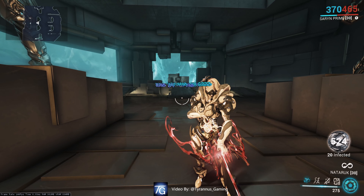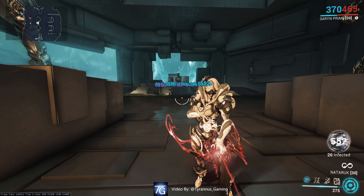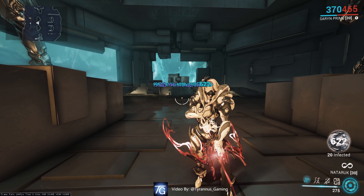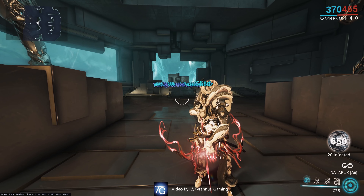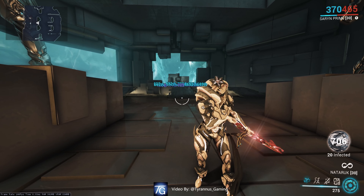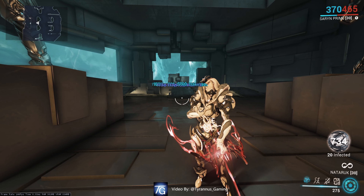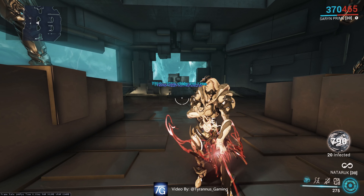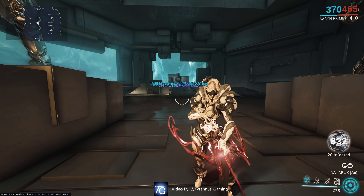Let's get some distance before their screams, yells, shouts, and dialogue cause me to go insane listening to them. As you can see on the right side, we have 20 infected rather than just one, because the goal of Spores is not to tag one target and kill him immediately. The goal is to tag one target, spread the spores, and leave the room. Rinse and repeat, and you'll kill everything far faster.